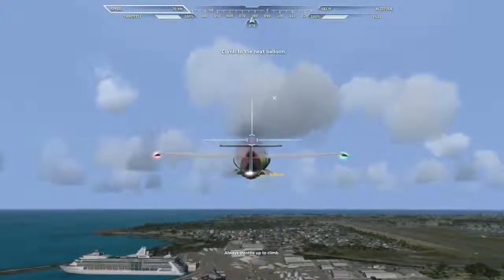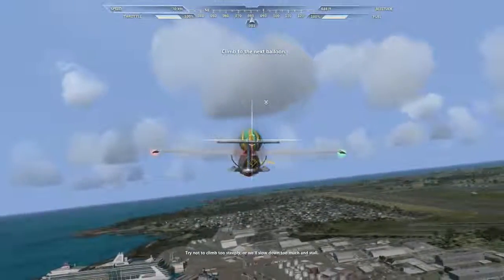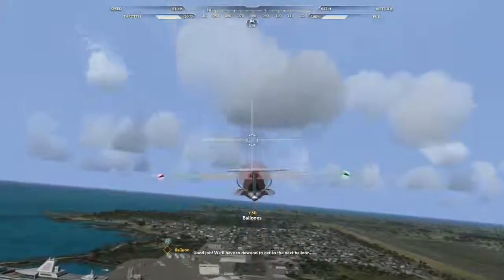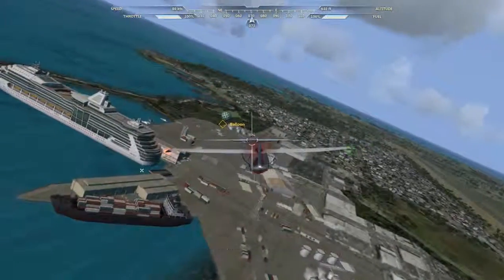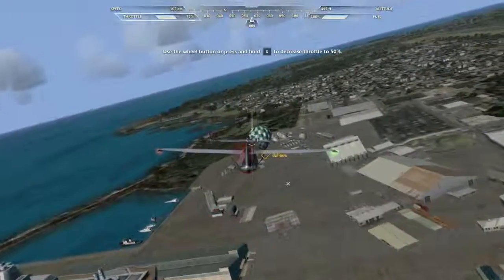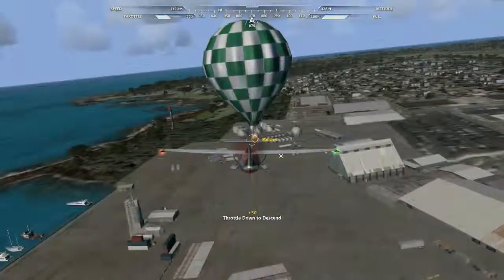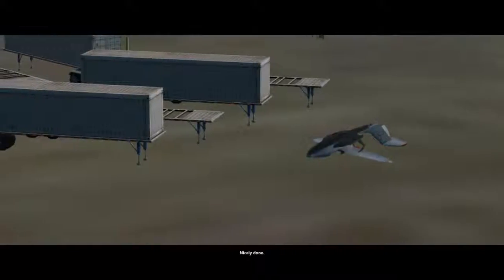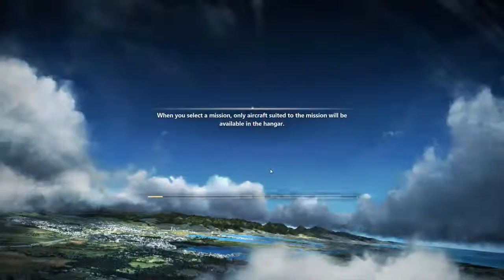Always throttle up to climb. Okay. Try not to climb too steeply or we'll slow down too much and stall. Good job. We'll have to descend to get to the next balloon. Full throttle down. See how our speed increases when we descend? Throttle back when descending. Oh crap — no! God damn it! I think I died this time. Oh, crap.